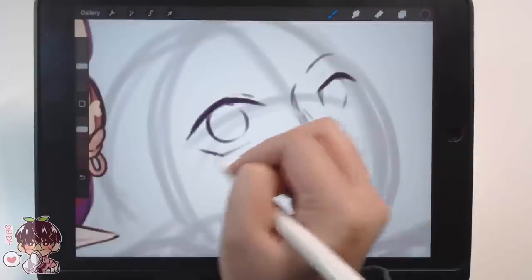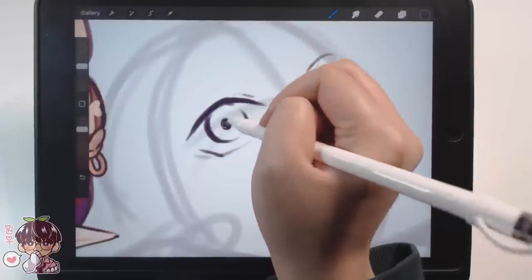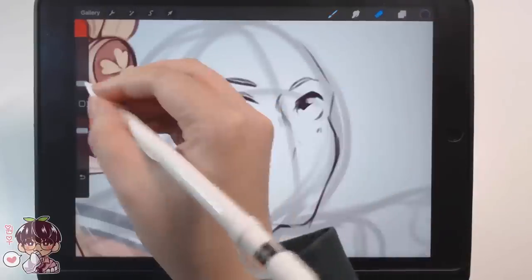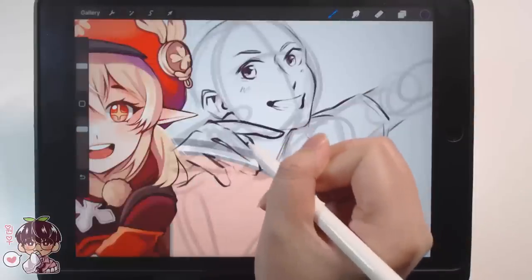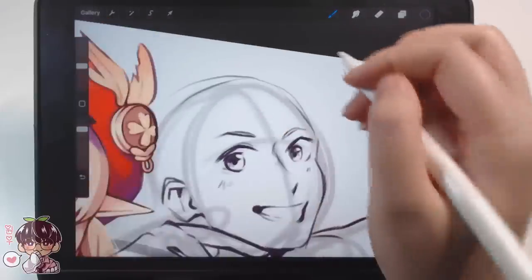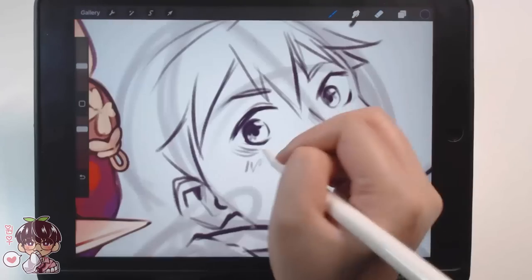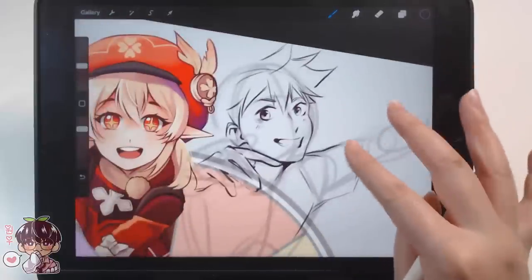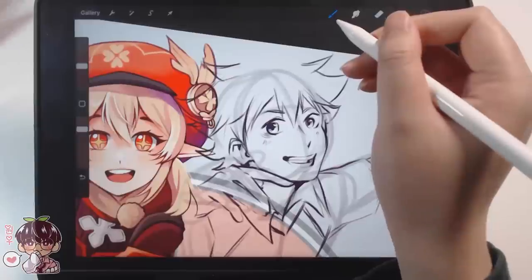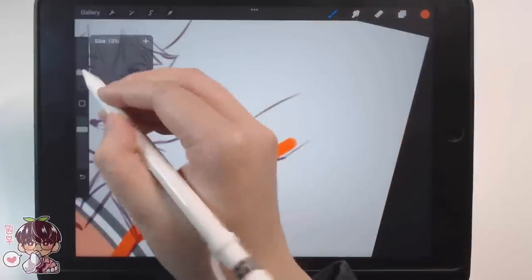I feel like he's a very obvious choice. He's also the most suggested from my little suggestion ask thing on Instagram. So I decided to draw him and I also swapped his outfit to be the orange as the main color and then black as the accent color, rather than the black outfit with orange accents. Because of how I have him posed, I feel like I covered a lot of the orange part of the pie slice, so it's easier to make sure orange is well incorporated into his entire outfit.